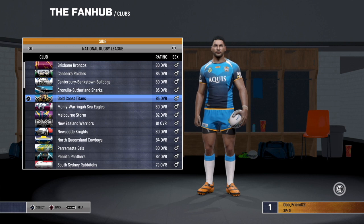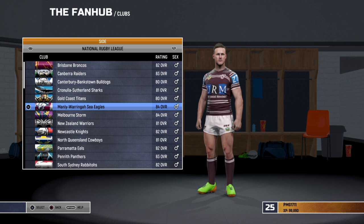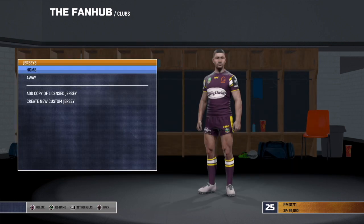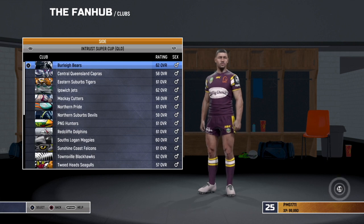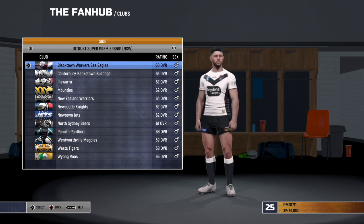Once you guys have downloaded every NRL team and every Super League team and it's overwritten the original, fiddle with your custom ratings, do whatever you want. Here's the bare minimum that you're going to want to do. You want to go to Holden Cup and delete every NRL player on each team. Basically the lowest rated NRL player is a 68, so just delete everyone above a 68. Do that for Holden Cup, Queensland Cup, New South Wales Cup. Just delete every NRL player so they're only on the one team.